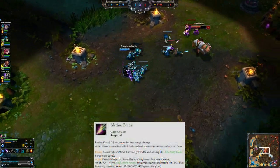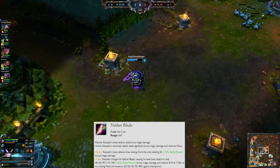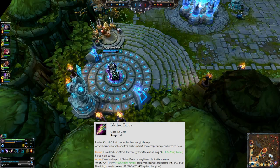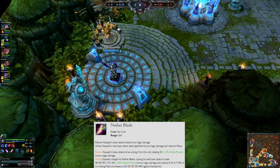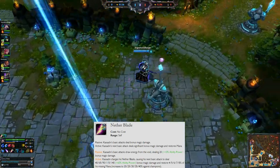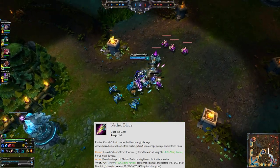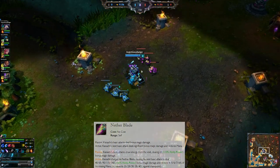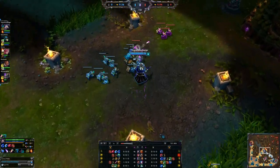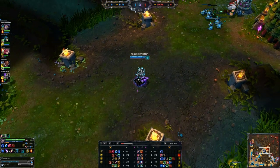Now his W ability, Nether Blade - you're going to put a point into this at level 2. Passively, Kassadin's basic attacks draw energy from the void and deal damage. Actively, Kassadin charges his blade, causing his next basic attack to deal magic damage and restore a percentage of his missing mana. You get more mana back if you attack an enemy champion, so you can use this to kill a creep and get mana back too.